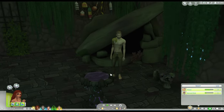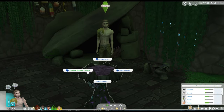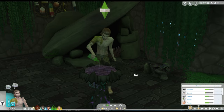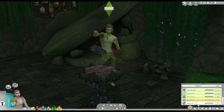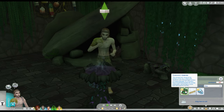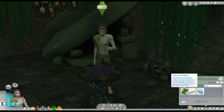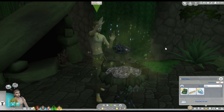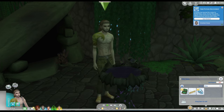Now we're going to come down to our Sea Witch in his little cavern. I'm going to have him come to his cauldron and practice brewing potions. One thing that Sea Witches can do now is brew potions of different varieties, which you learn by practicing, or once you reach level three of the Sea Sorcery skill, they'll be able to go to their grimoire and search for potion recipes. This grimoire is actually one of the objects you can find while diving deeper in Sulani or Tartosa. Once you get it, if you're not a Sea Witch already, you'll be able to examine it and learn how to become one.